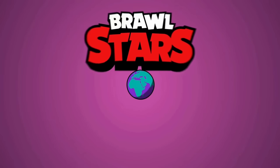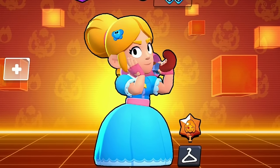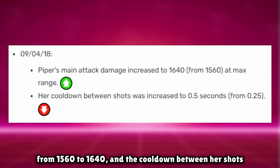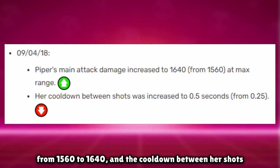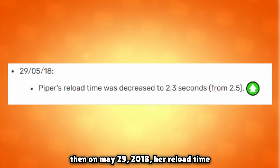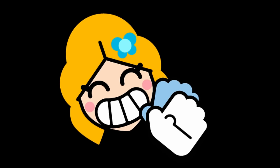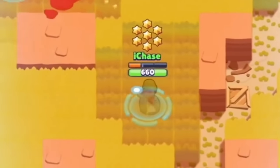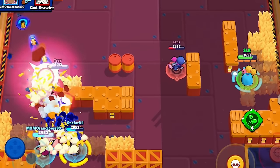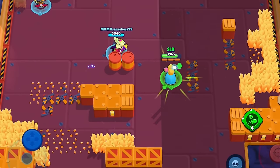We're getting relatively close to Brawl Stars' global release, and Piper only has two more changes before then. On April 9th, 2018, her main attack damage was increased from 1,560 to 1,640, and the cooldown between shots was nerfed from 0.25 to 0.5 seconds. Then on May 29th, 2018, her reload time was buffed from 2.5 to 2.3 seconds. Those were the last changes Piper received during the beta — she had some short-lived highs spanning only days, and some pretty low moments, but she cemented herself as one of the game's quintessential long-range brawlers, still excelling in Bounty.